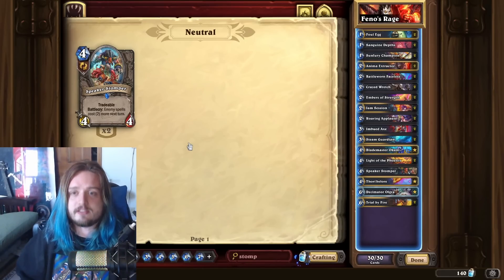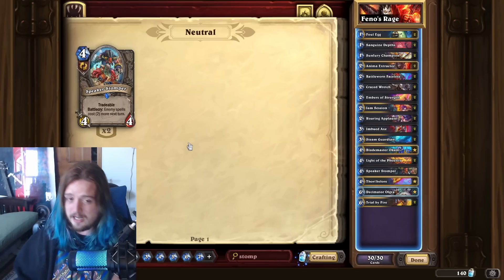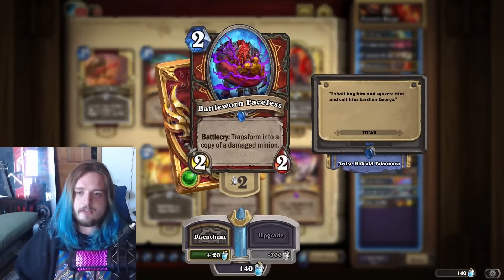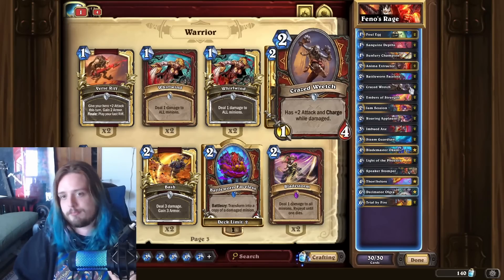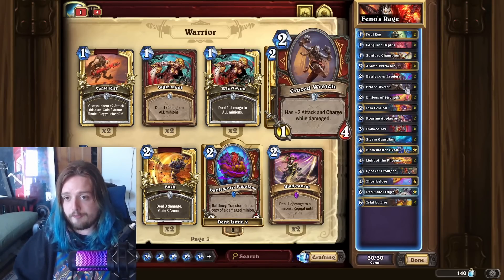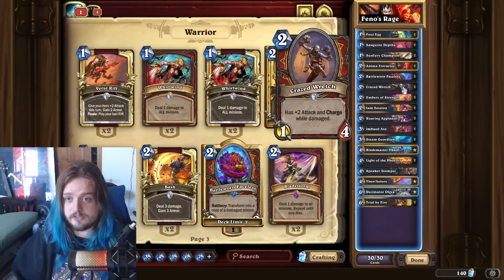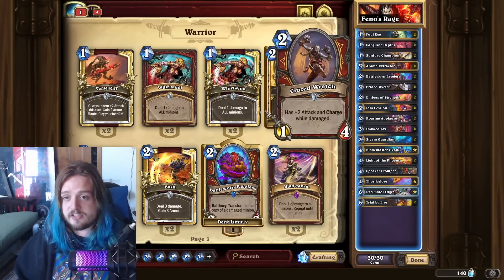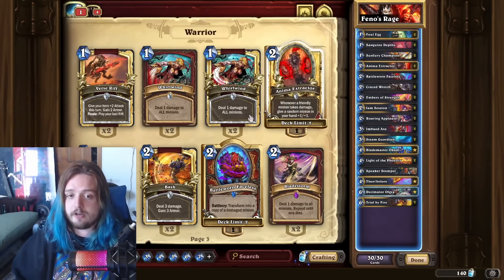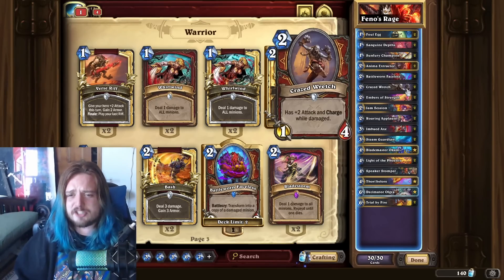This is also kind of an easier way to make this deck more available to budget players — if you're someone that can't afford those two Legendaries, you don't necessarily need them. The main reason why you don't need them is because of Battle Worn Faceless. This card makes you go all in on Crazed Wretch possibilities — if you buff this up with the Anima Extractor and have a Depths already on the field, then for four mana you can deal a lot of damage. For six mana, you're probably just going to OTK if you have Double Faceless onto an Enraged Crazed Wretch, because this is already a five attack minion if you use the Depths on it. So you don't even really need that many buffs off the Anima Extractor to make this combo worth it.